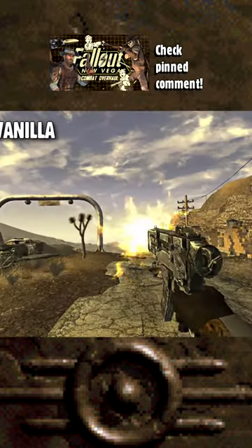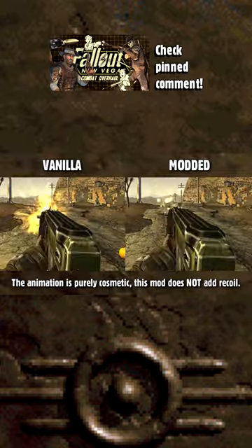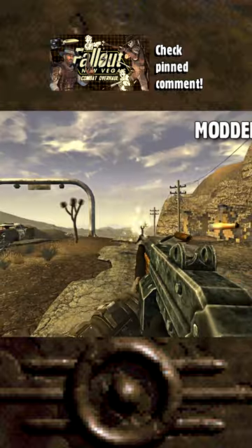Now let's take care of animations for when you actually start shooting. Hip-firing does have animations in the base game, but they're oftentimes out of sync with the fire rate and sounds of the gun, so they just look awkward. That's why we need View Model Recoil to make the recoil effect look way better.